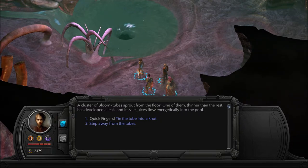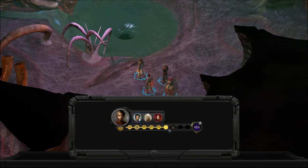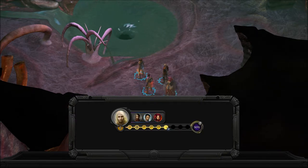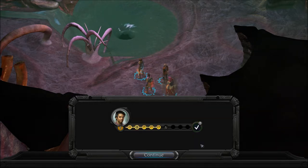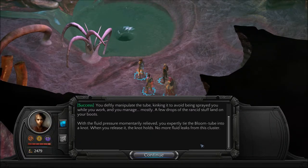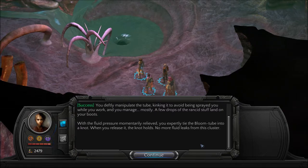A cluster of bloom tubes sprouts from the floor. One of them, thinner than the rest, has developed a leak, and its vile juices flow energetically into the pool. Tie the tube into a knot. Aretas has 90%, Tiber gets to 100% — let's use Tiber. You deftly manipulate the tube, kinking it to avoid being sprayed while you work. A few drops of the rancid stuff land on your boots. With the fluid pressure momentarily relieved, you expertly tie the bloom tube into a knot. When you release it, the knot holds — no more fluid leaks from this cluster.